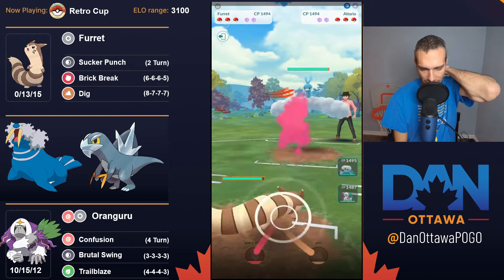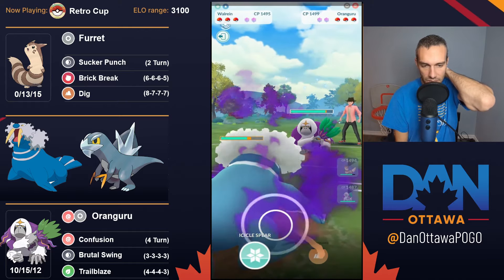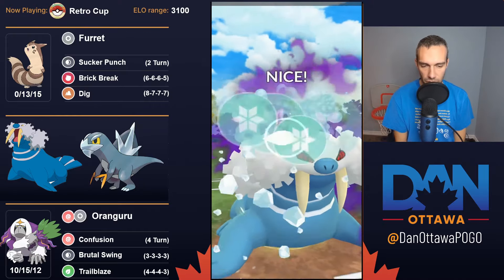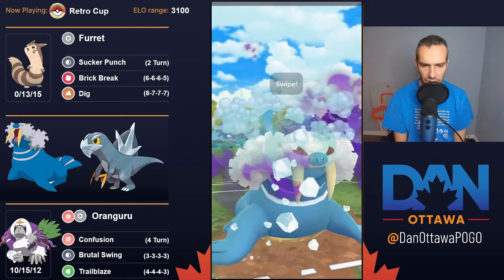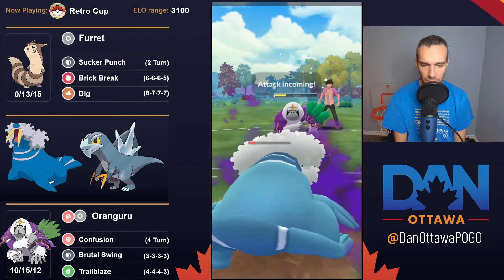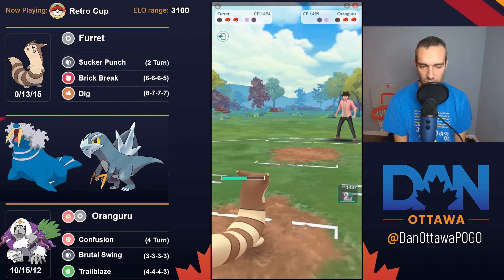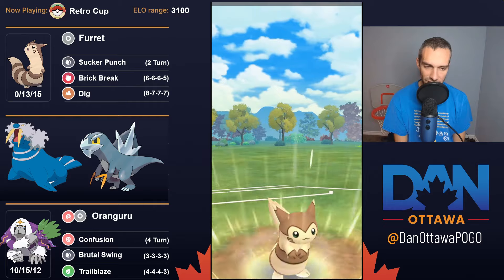Sucker Punch in itself is good, but I don't have anything for Flyers, so I come in with Walrein. Walrein is pretty decent in this meta and does fine against Oranguru. Because you get to Icicle Spears so quickly, you get a good amount of spam and damage, especially as the Shadow. Unfortunately it takes me out. I think the lesson here is why you have the option to use Hyper Beam to cover Flyers as a Normal type move.